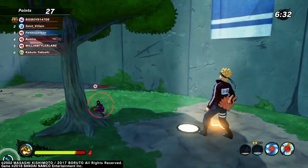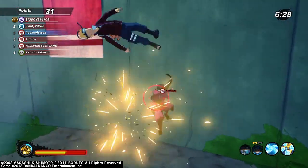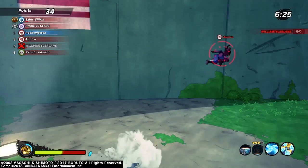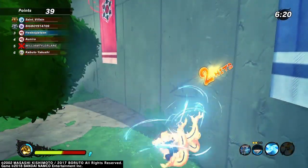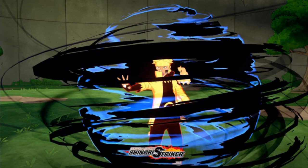Let's get straight to the rewards. The first reward you're gonna get is unlocking your VR master — the Naruto Uzumaki DLC himself — so he's gonna be playable for Ninja World League, survival mode, quick match, etc. The second reward you're gonna unlock is the Truth Seeking Ball.